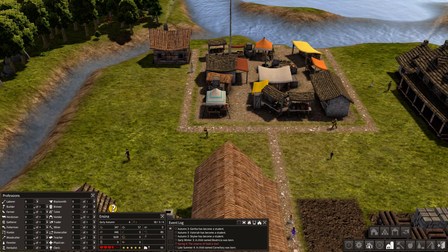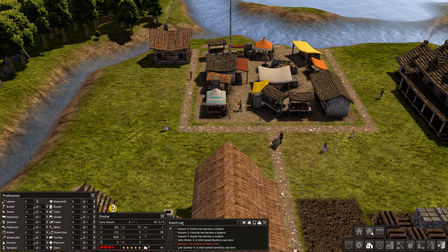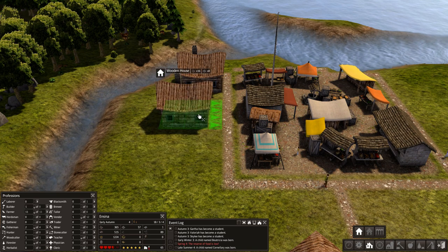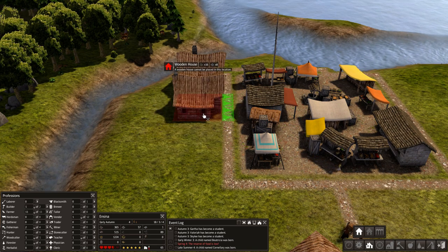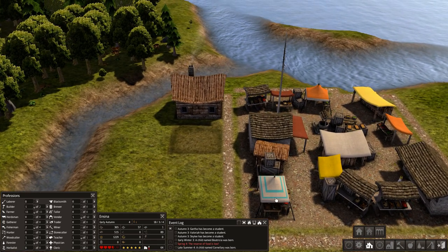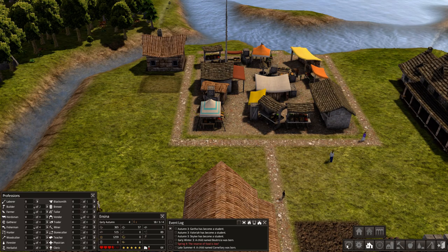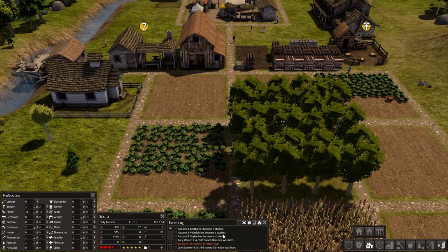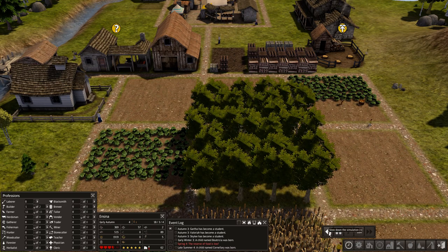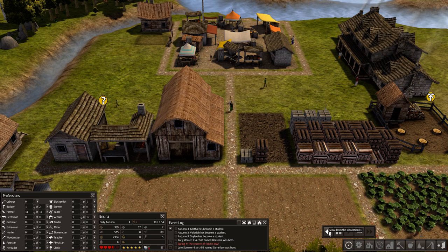Now we're building up our resources. Let's try to construct another house — got to be careful about overbuilding too quickly, but you've got to keep houses going at a steady rate to keep your population growing. That's very important. We'll build a wood house rather than stone because stone takes up a little more iron. Let's keep an eye on the tools and make sure those don't drop while we build up that iron supply.